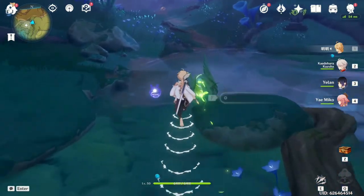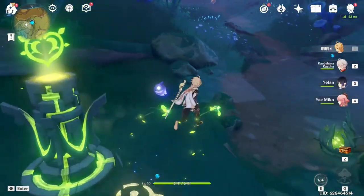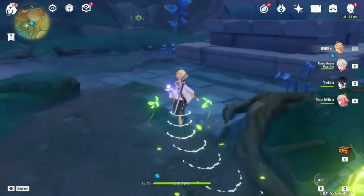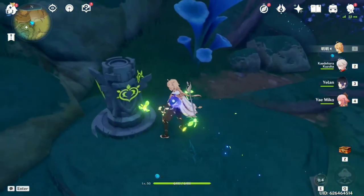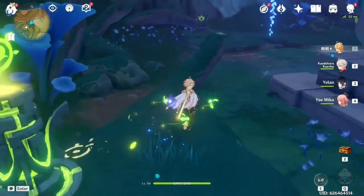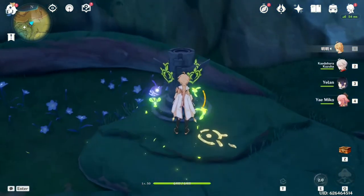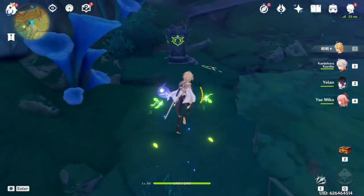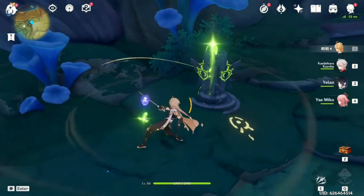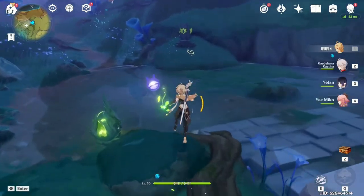Now let's walk back, and you'll see the statue with the light on the bottom. This is the order we have to hit the statues to light them up in order to unlock this dungeon. Use our E, and the next one is on the right — give it a charge attack and keep moving right, use our next charge attack.